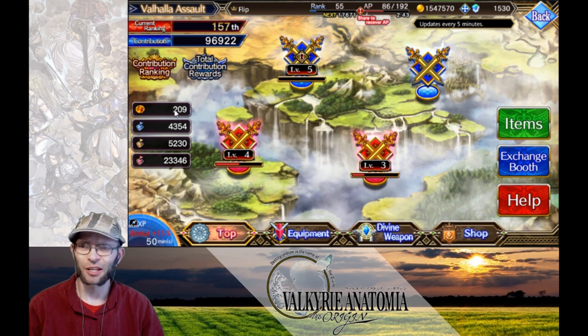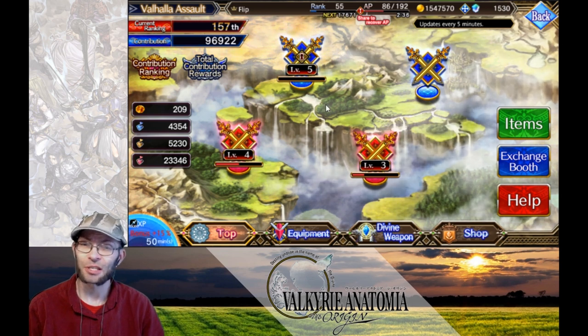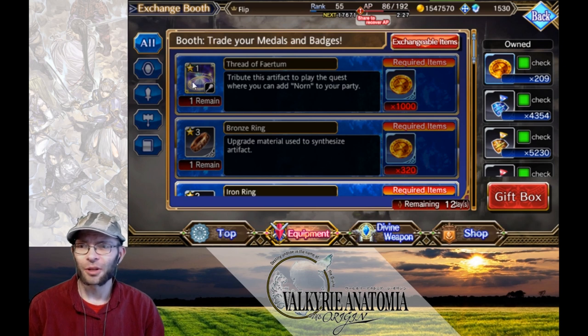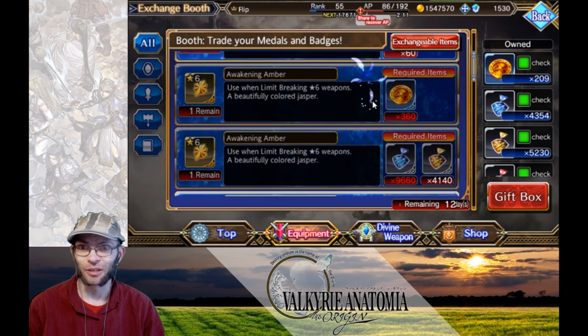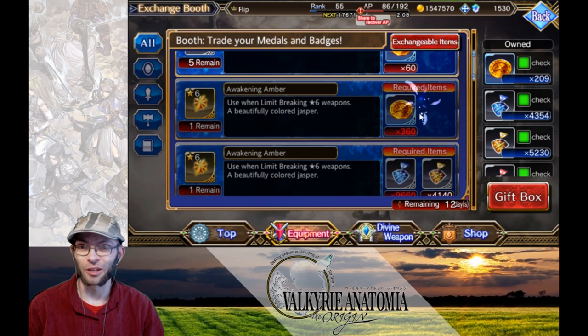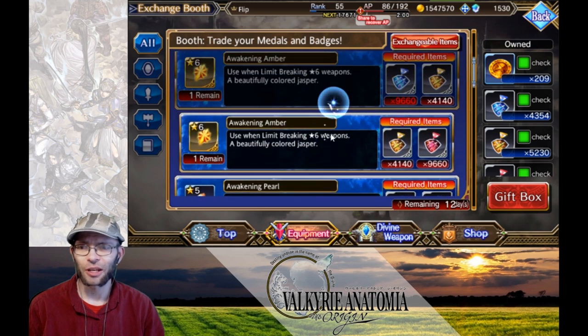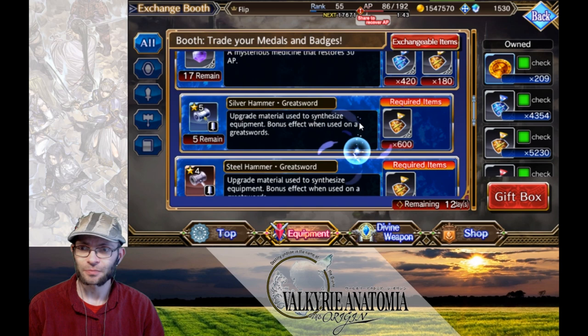I have 209 Odin Metals but I've only actually gotten 200 from the contribution rewards. Let's take a look at the shop first — we have the exchange booth. The number one thing you want to buy is Norn, which is a character you can get out of here. Then you have Awakening Ambers — don't buy those because you're going to want them to be able to buy Norn. The Odin currency is kind of rare, so don't spend it for just one Awakening Amber. The Stamina Potions are really nice to farm out because it's essentially one Stamina Potion per run, so you can just use those to do multiple runs.